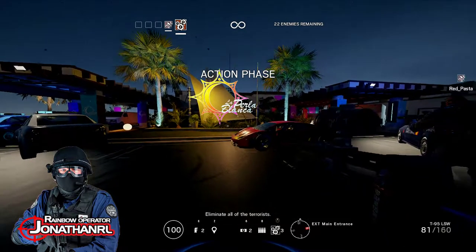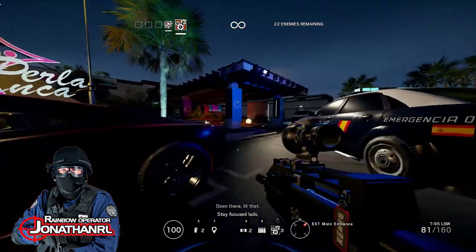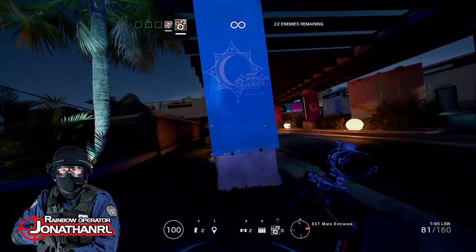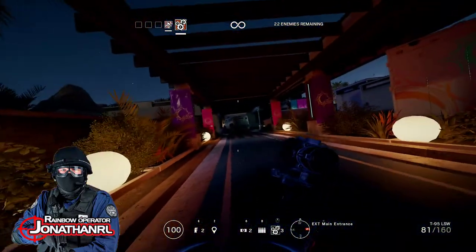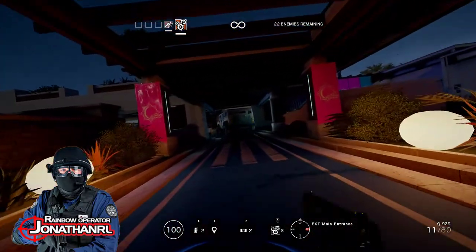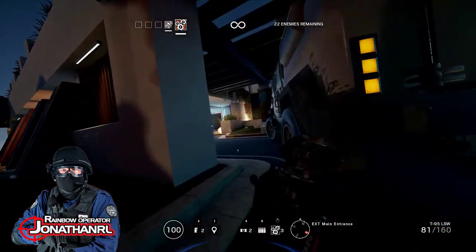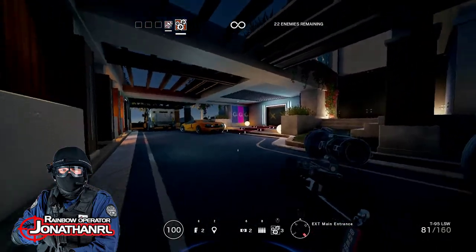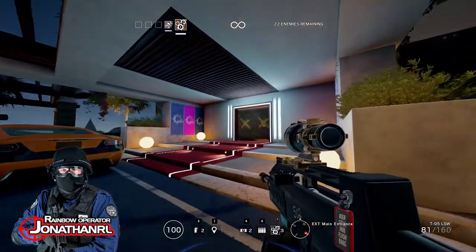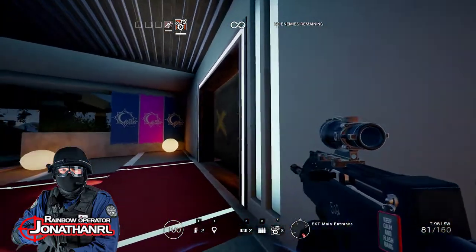Eliminate all of the terrorists. Crouch and follow me — stay focused. This is the map from the Spanish DLC, by the way. Velvet Shell. We are gonna approach slowly. In terrorist hunt on normal difficulty, we have unlimited time and only 22 enemies.